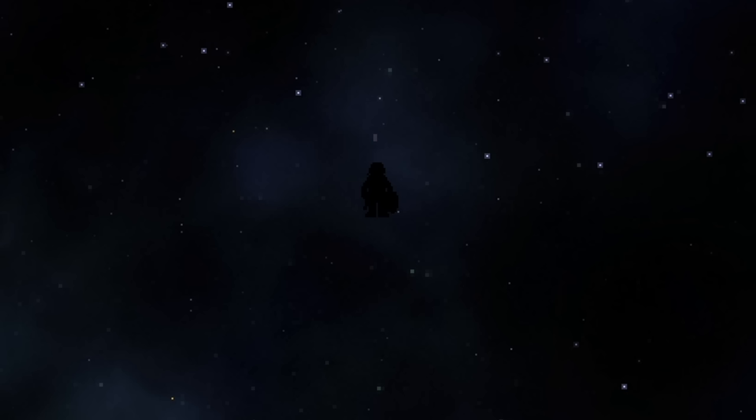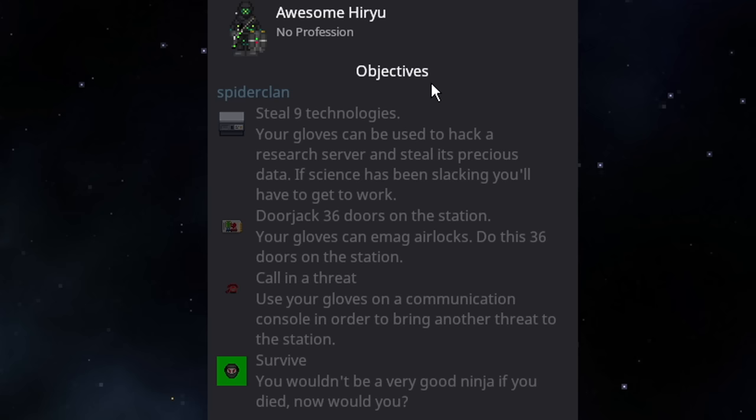The stealthy and very deadly space ninja antagonist has been added to the game. They are a mid-round antagonist that spawns somewhere in space next to the station. A very quick note: you do not spawn with your oxygen tank turned on, so make sure you turn it on.